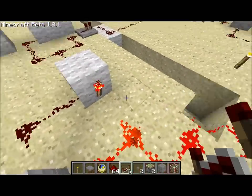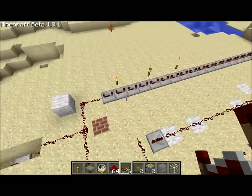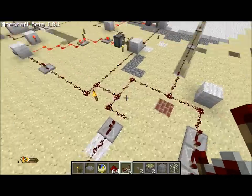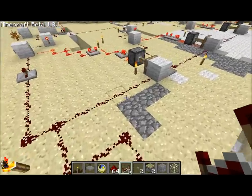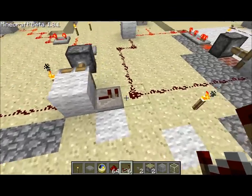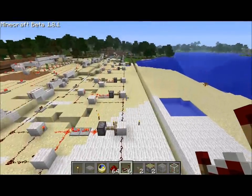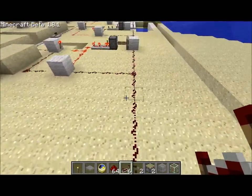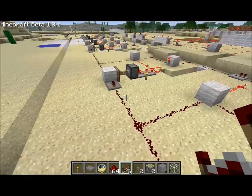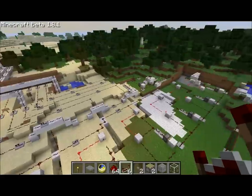When it activates this one, it deactivates this one, and this one activates this piston. So the second time when the redstone has gone through this 50-second delay clock, it will be able to go through here — which it couldn't before — and it goes through here and does the same. You can see it goes all the way here, and here it can't go through because this one isn't activated. That's basically how it works.